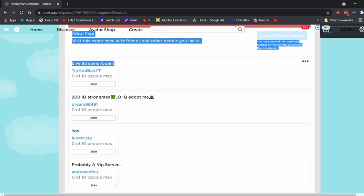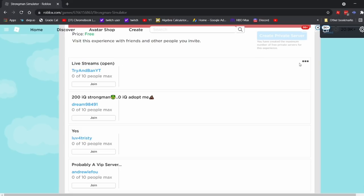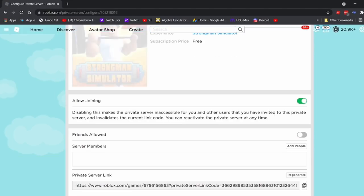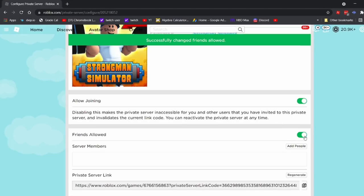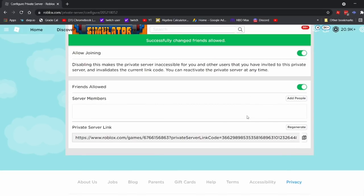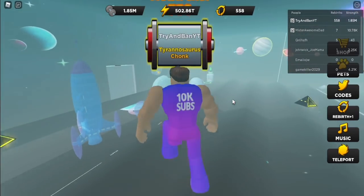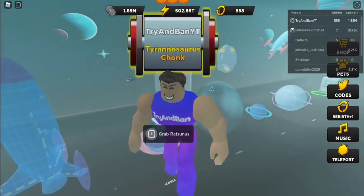Overall, I always recommend going into a private server because it's easier and there's no lag. You can still invite your friends to it — I can open this to my friends and now they can join, and I also have a private server link.